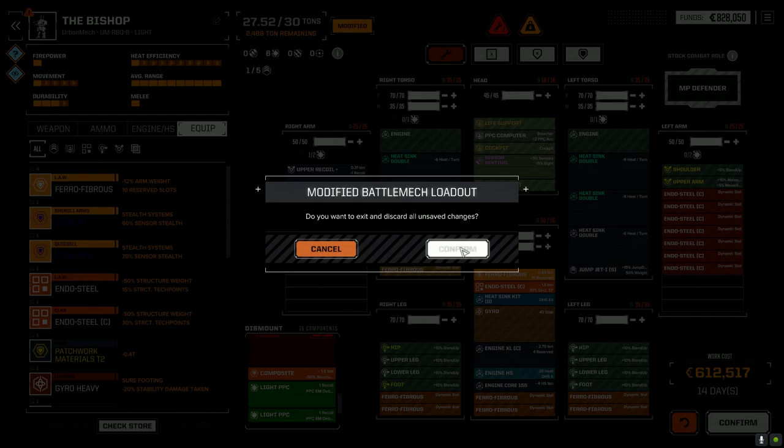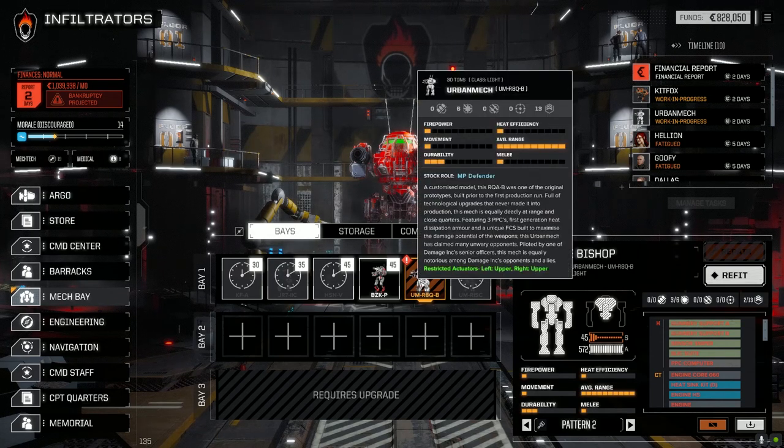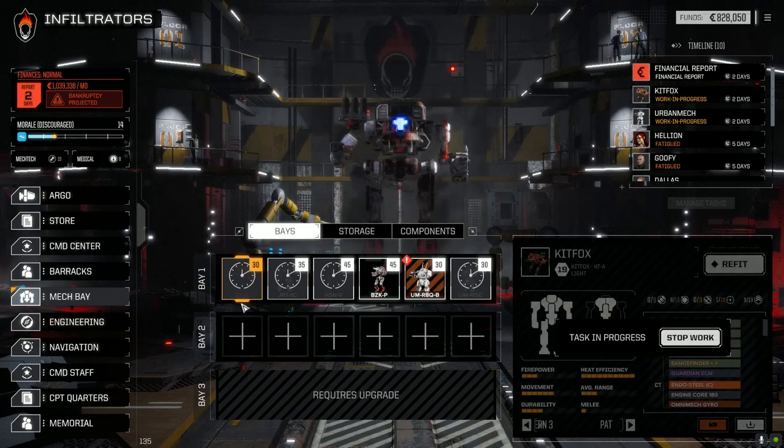Let's leave it for now. We were already over 600,000 C-bills for that. We could work this into the rotation somehow — or do that build on the Kit Fox since it's the same weight. We could put a PPC on it — it's an Omni already so it's lighter, got an XL engine or XL gyro. We'll analyze that next episode.